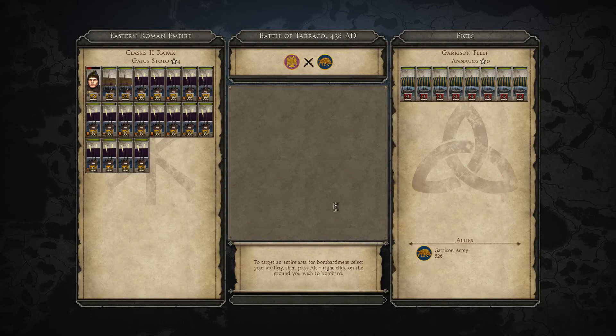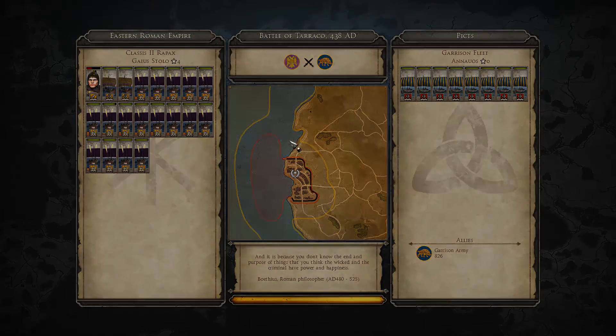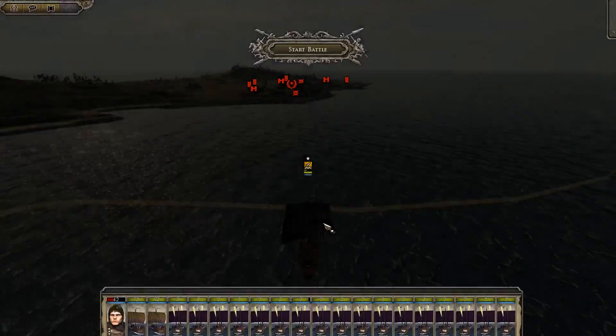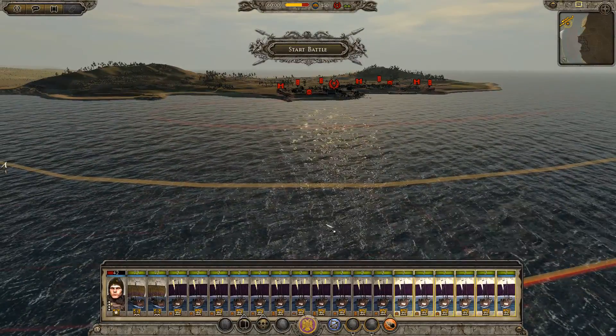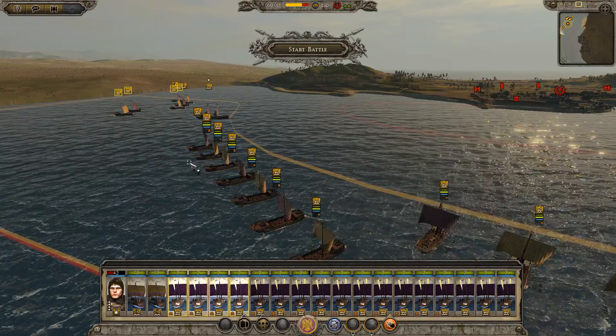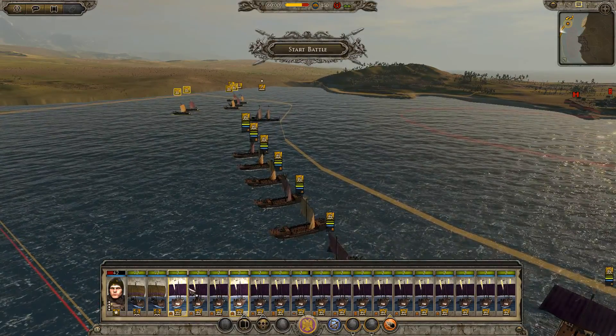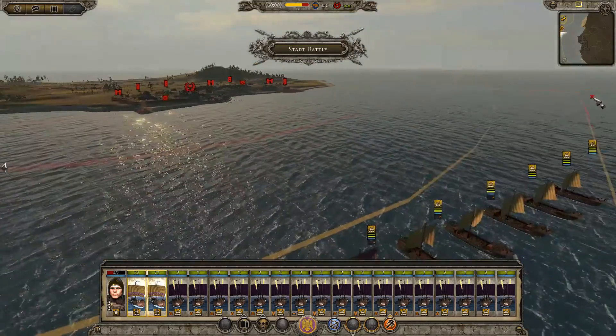We can basically destroy their fleet. What we may have to do is go in, destroy their fleet, and then assault. The AI will often try to do something here — it's going to be very very big. We don't have any bombard. So we'll keep that. Right.